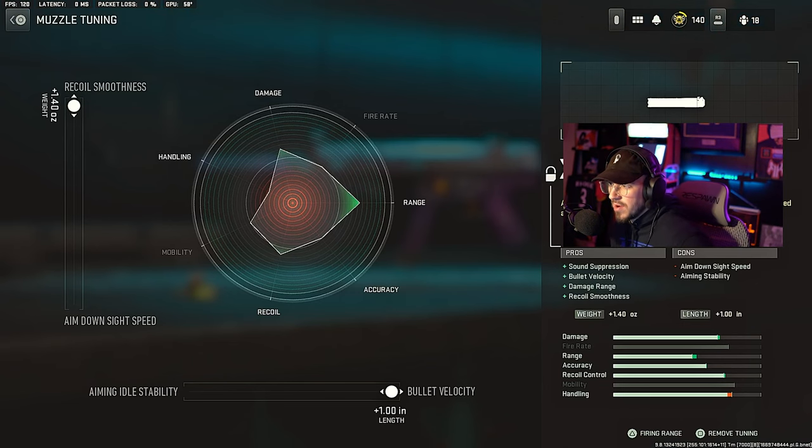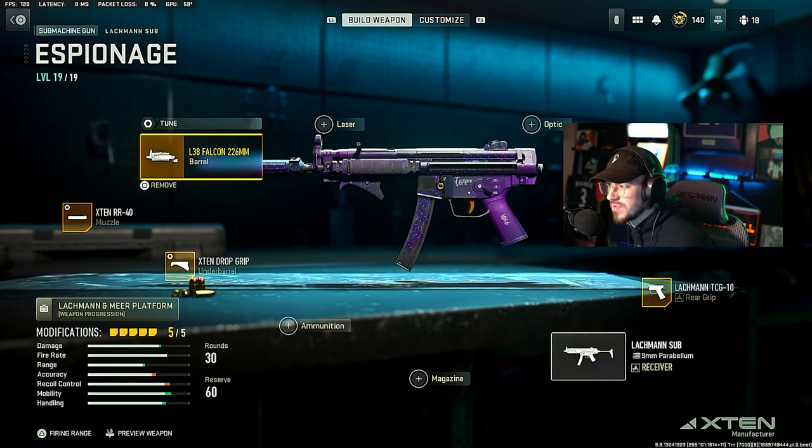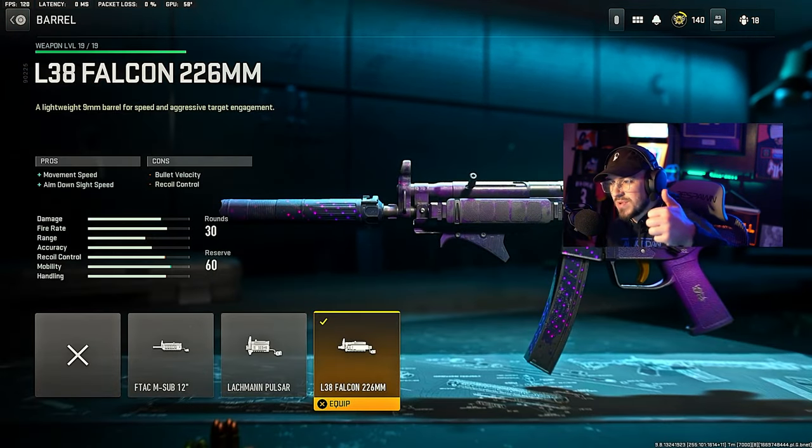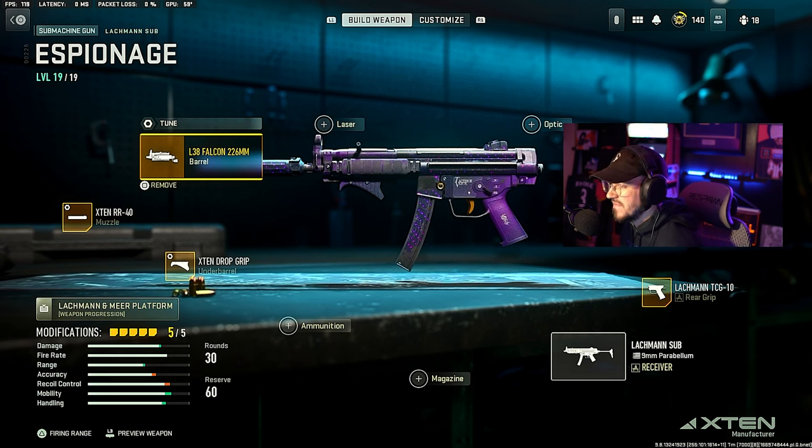We're going to go up to the Tune — recoil smoothness all the way up and bullet velocity all the way up for that. Then we're going with the L38 Falcon 226mm barrel — movement speed and ADS speed. Go up to the Tune, max the damage range all the way to the right.